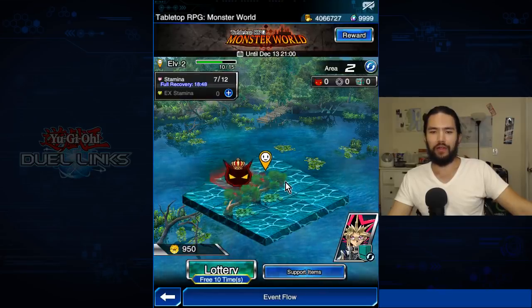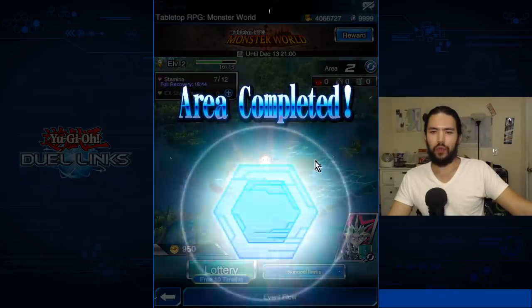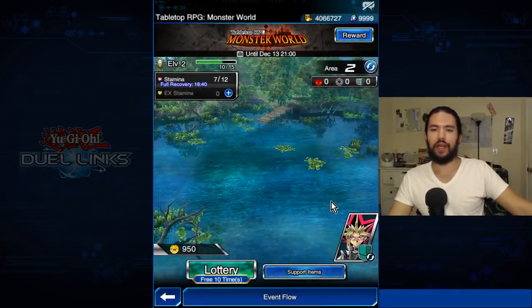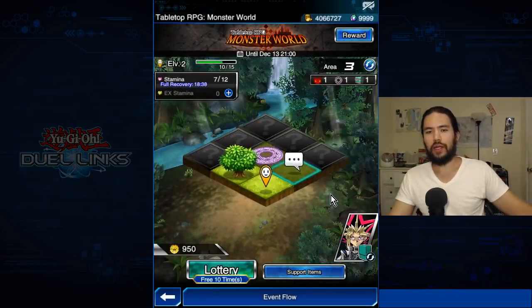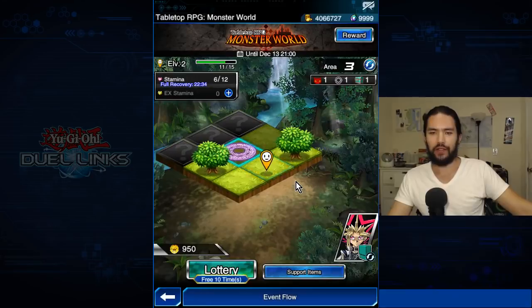Having defeated the boss and seeing that there's nothing behind him, we completed area 2. We gained 200 coins, and so it will go until we defeat roughly — ooh, what's this? A story. That looks like story.